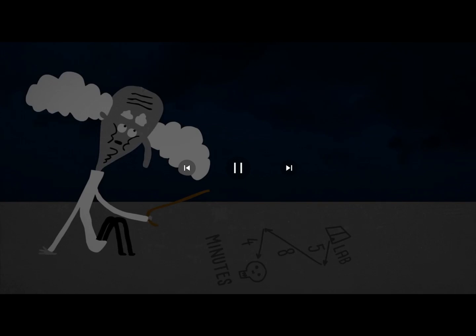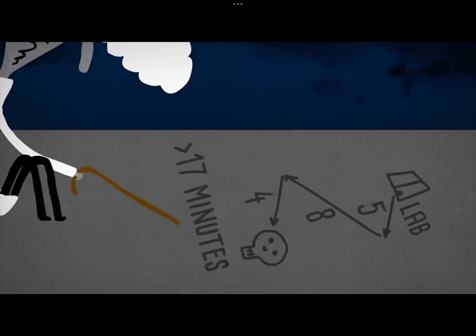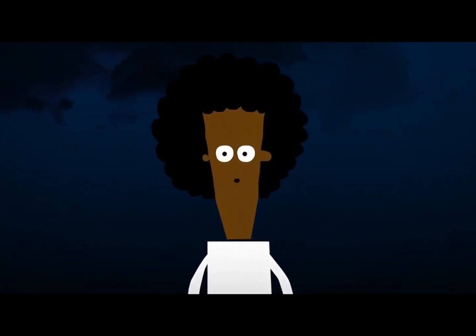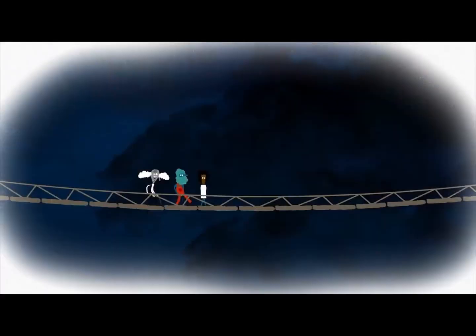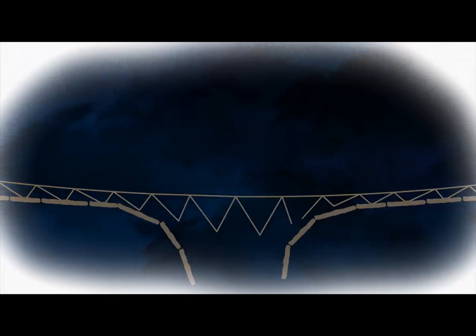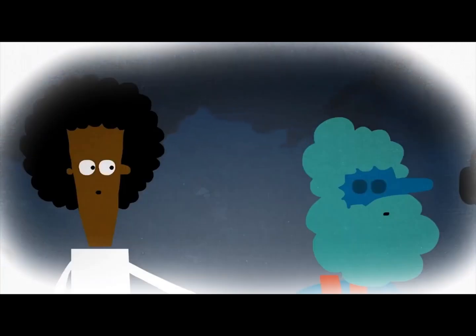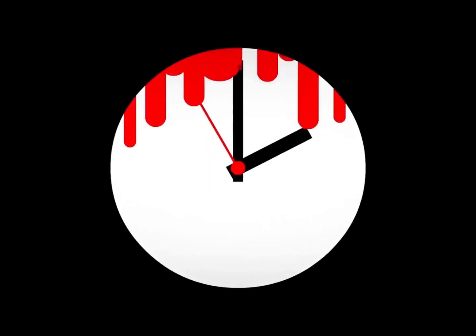By the professor's calculations, the zombies will catch up to you in just over 17 minutes, so you only have that much time to get everyone across and cut the ropes. Unfortunately, the bridge can only hold two people at a time. To make matters worse, it's so dark out that you can barely see, and the old lantern you grabbed on your way only illuminates a tiny area. Can you figure out a way to have everyone escape in time?